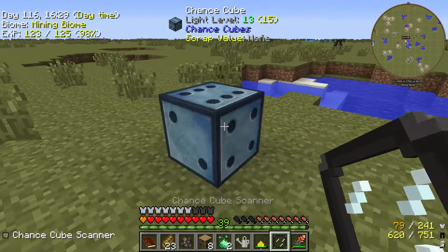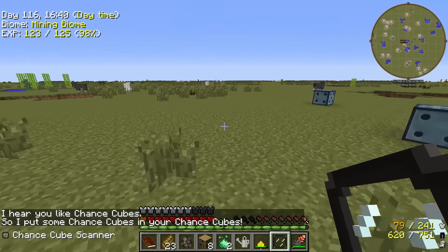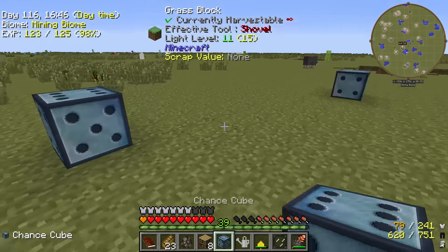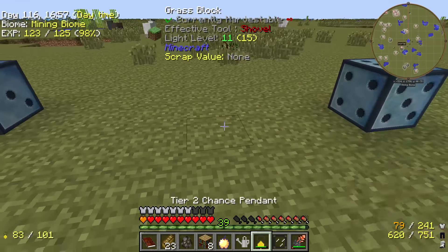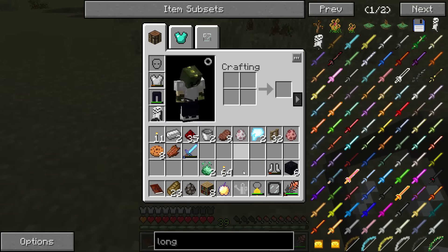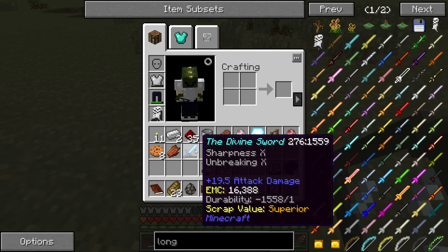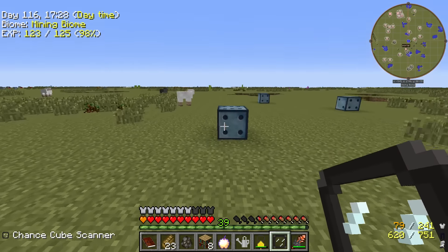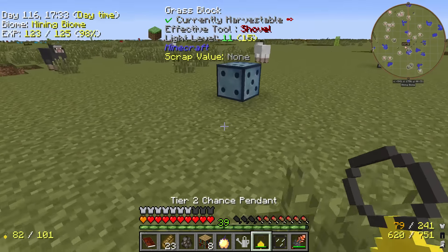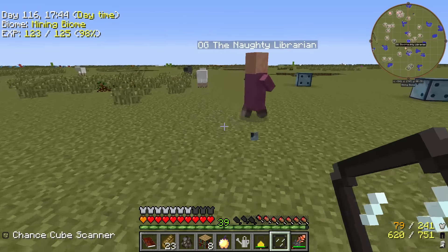The super sword is actually not as good as my Tartarite sword — not even close. It's got a durability of negative 1,558 out of one, which is weird. During one of the recent updates the mod pack creator changed the durability of all vanilla tools and weapons to a max durability of one, which I think is strange. OG the Naughty Librarian — hello! He'll sell me bottles of enchanting.